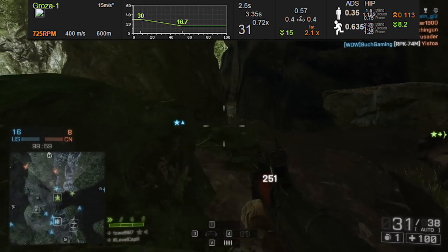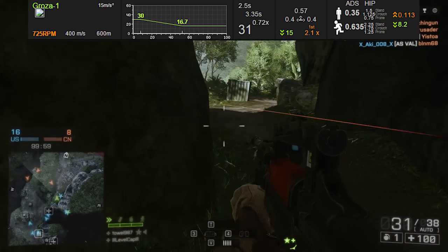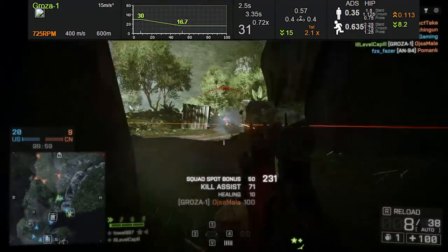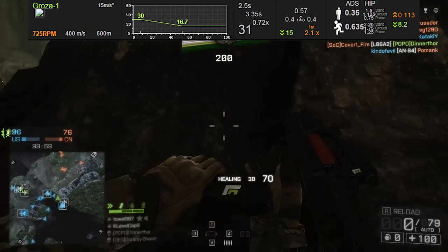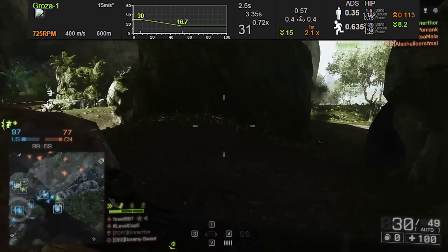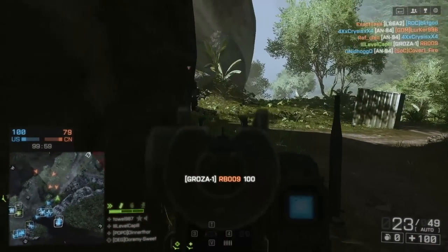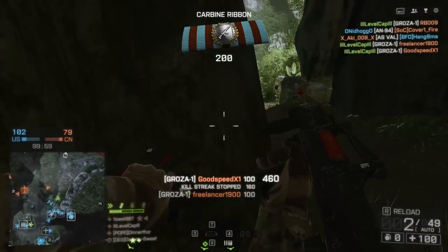When checking out the recoil pattern with this weapon, it's pretty frightening. 0.57 vertical pull, and 0.4 left and 0.4 right. This thing basically just kicks a lot and it's going to screw your accuracy at range. There's not a lot you can do to it, especially considering that a lot of the attachments are already picked for you. It's got a permanently attached vertical foregrip and a compensator, so there's not a lot you can do with this weapon other than picking the optics and your accessory.